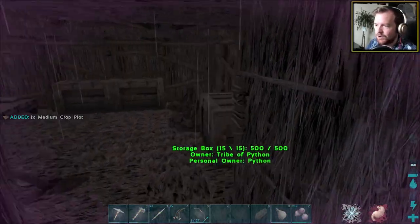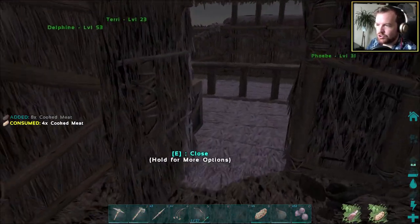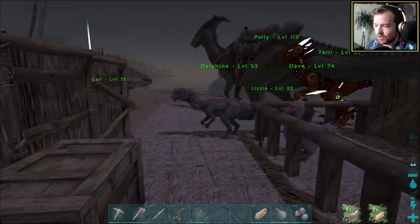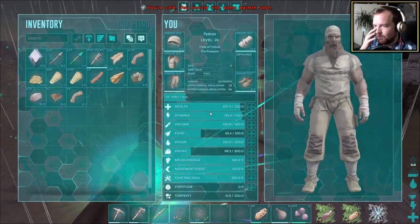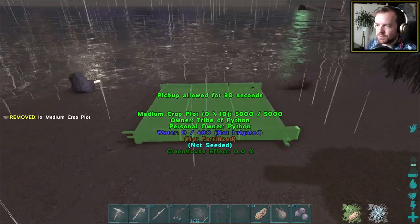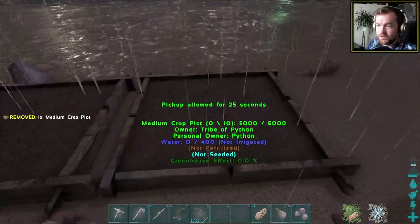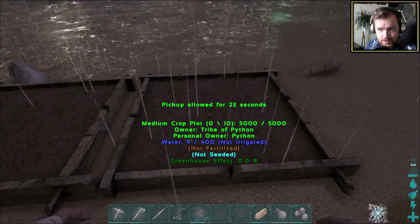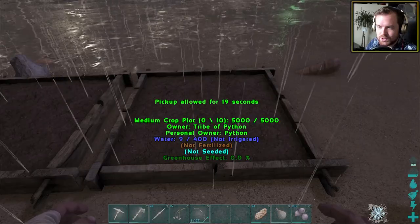I need food. Let's place one there and one next to it there. Not irrigated — there you go, slowly filling up, but I think that's because of the rain. I don't know if the poop I stored earlier in the series is still there. It's all expired — dang it. Well, I need the rock carrots planted. We do have four seeds — I don't know if it's just one you can plant per time or multiple.